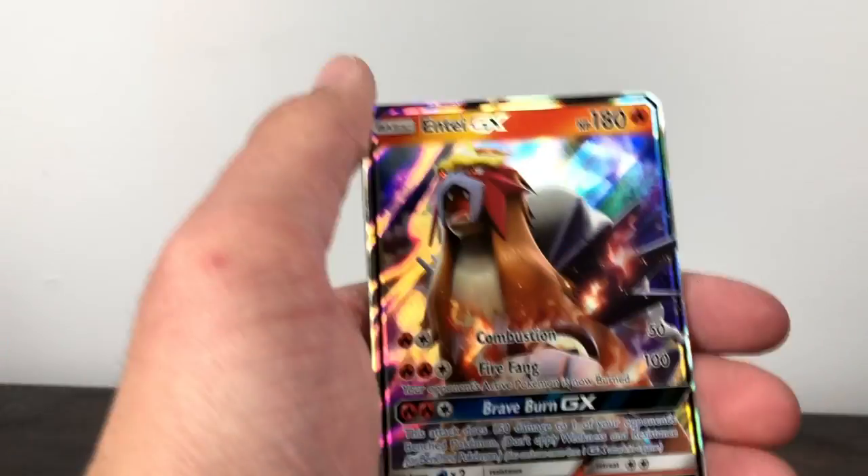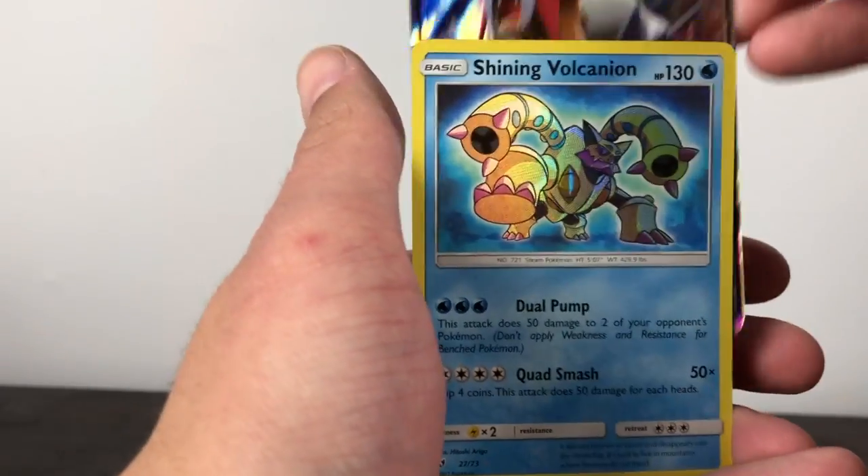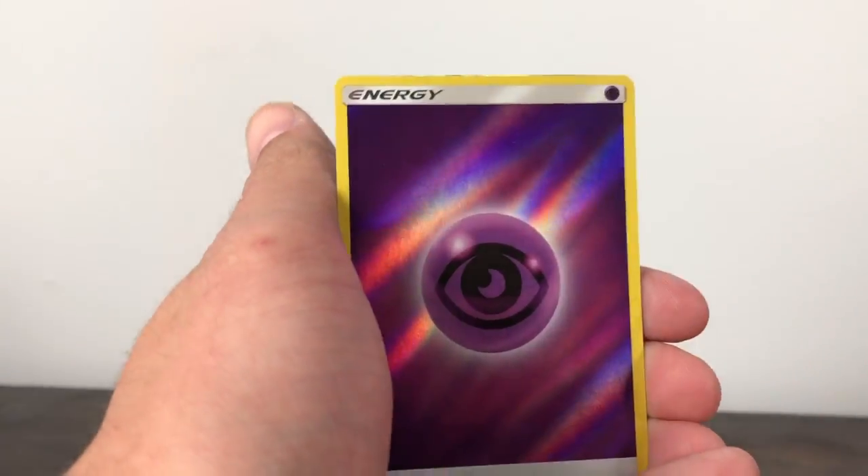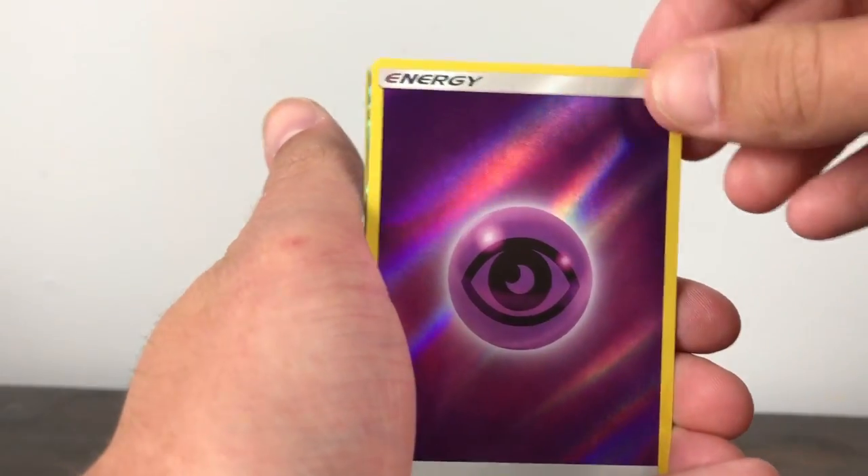We'll do a recap of the three cards we pulled: our Entei GX, our Shining Volcanion that we didn't have, and our Psychic Energy. This is a short one guys, but if you did enjoy please like and subscribe for more, and I'll be opening some more packs real soon.